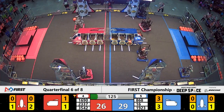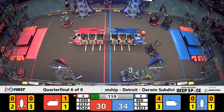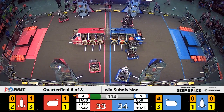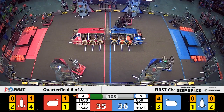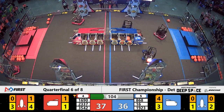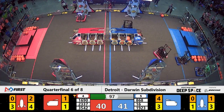Sandstorm period is over. Teleoperated period now underway. Blue Alliance with a one-point advantage over the Red Alliance. 35-42 on the move for the Red Alliance, attaching a hatch panel to the mid-level of the Red Alliance nearside rocket ship. Action now on the Blue Alliance side of the planet — first team, 868, securing a hatch panel there.